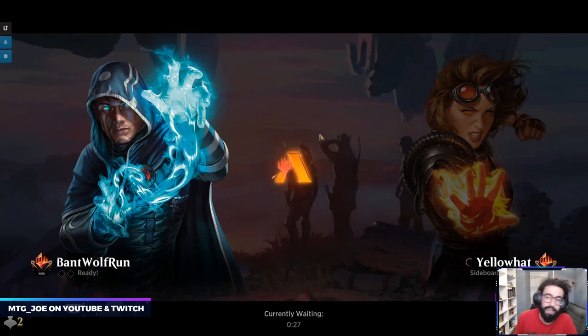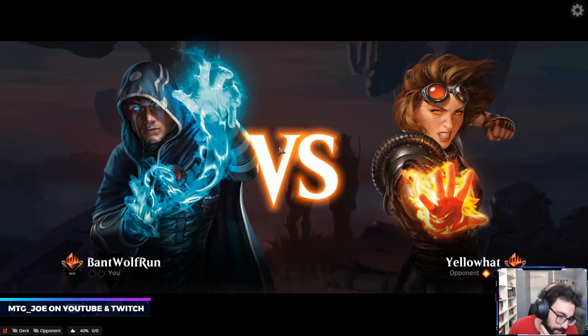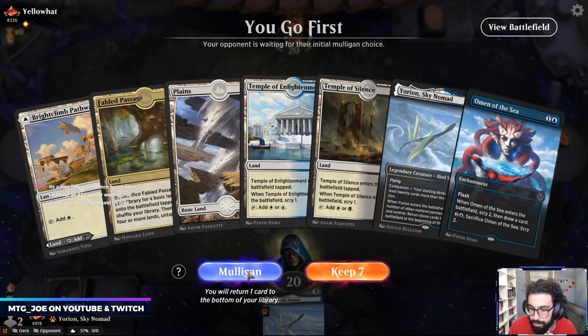Love-Struck Beast — you have a hard time taking care of that. We were very close there, got them down to one. Could have been the turn that we played Yorian — we should have just played the second Omen, not got him to spend the mana for the turn. May end up switching if this version — I like his version of Rogues, it's a little bit more control-based.